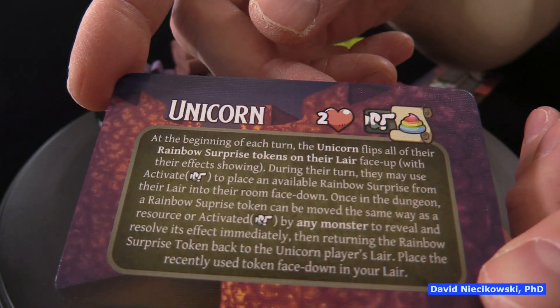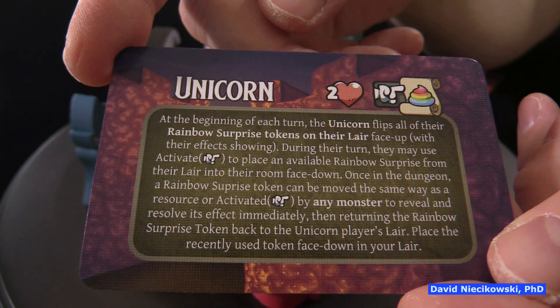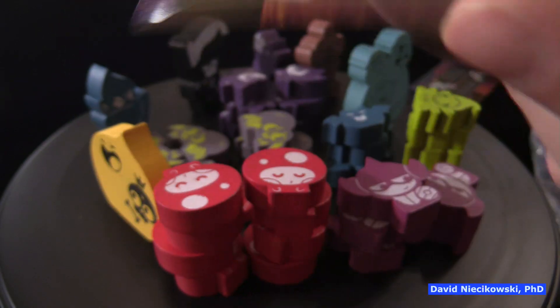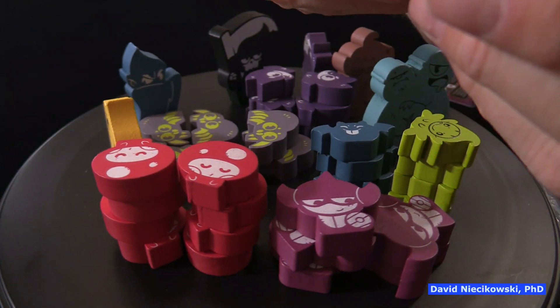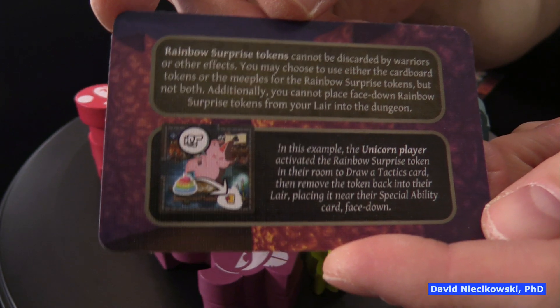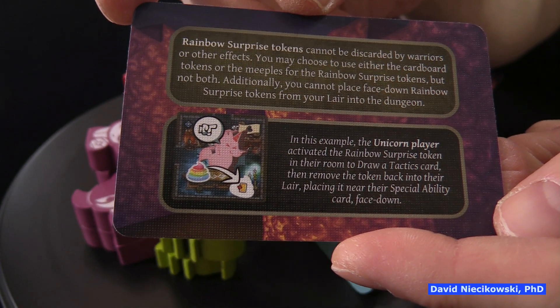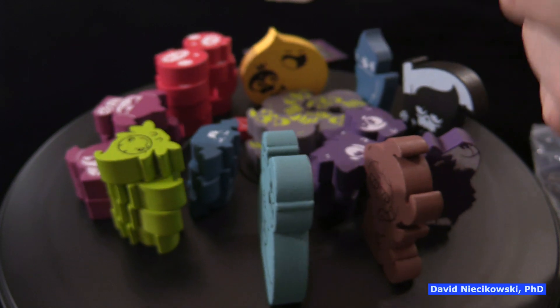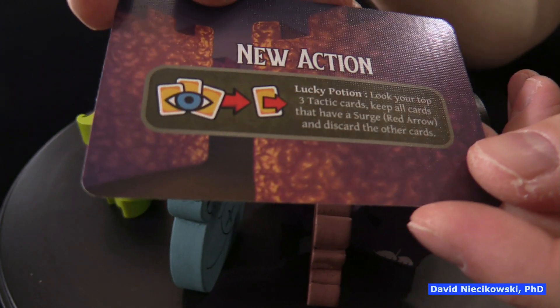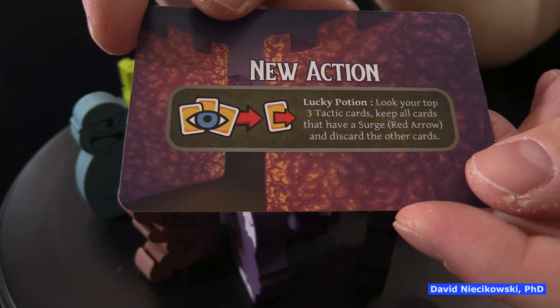Here are the special rules — I'll hold it there so you can pause. The back side: rainbow surprise tokens. And there's a new action as well.